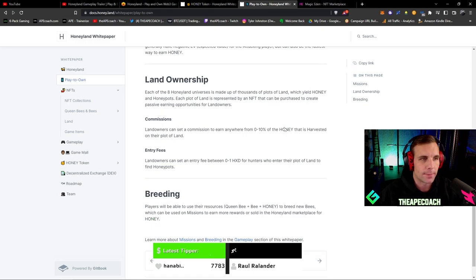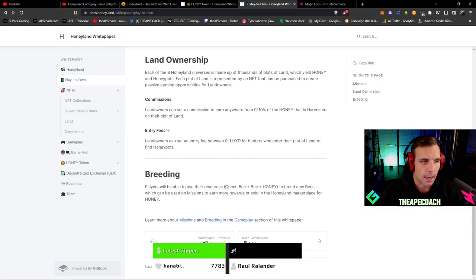There is also land ownership, where landowners can get a commission and earn anywhere from zero to 10% of the honey harvested on their plot of land. They can also set an entry fee between zero and one honey for hunters who enter their plot to find honey pots. Then there's breeding — you'll need a queen bee plus a regular bee plus honey tokens to breed new bees. These can be used for missions to earn more rewards or sold in the marketplace for honey.